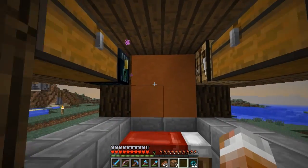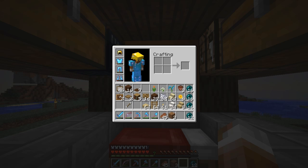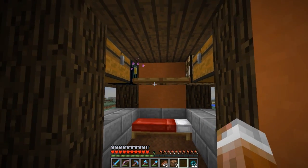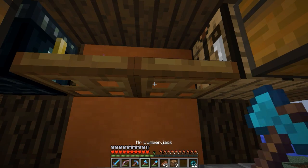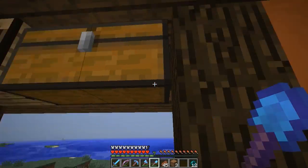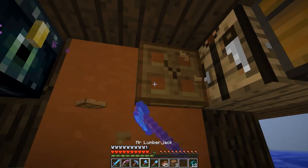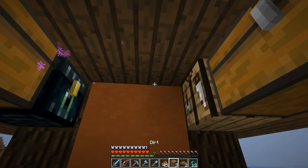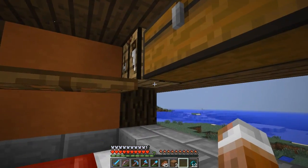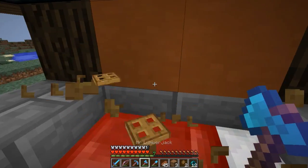Eventually I might need more chests in here, but I can't really put it there or there. How would it look if we just added some shelves? I'm afraid it's going to start looking too busy in here. Man, that might look a little weird. Why don't we flip them up? Now it looks like wall decoration. I don't know what I want to do with these. Let's just forget about that idea right now.